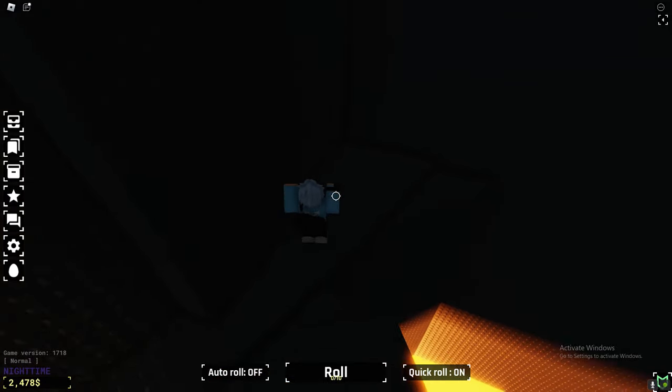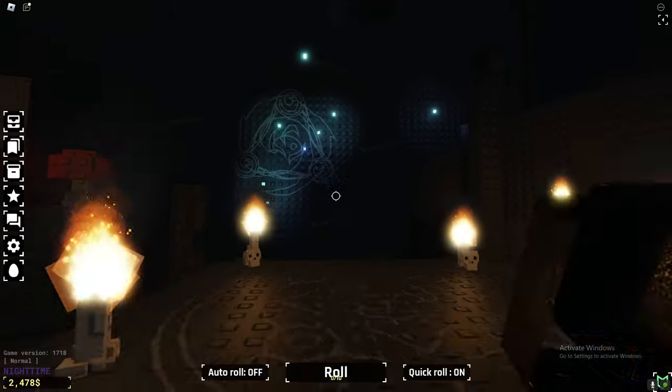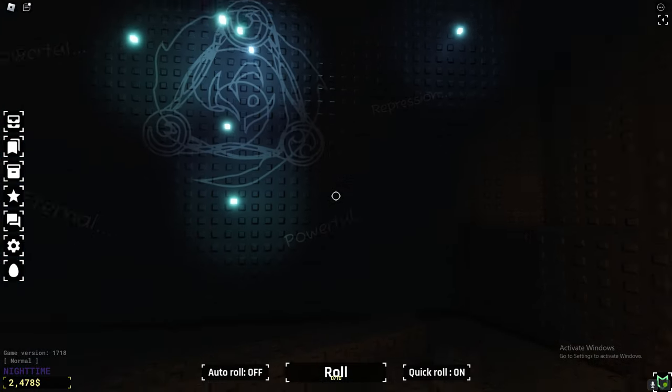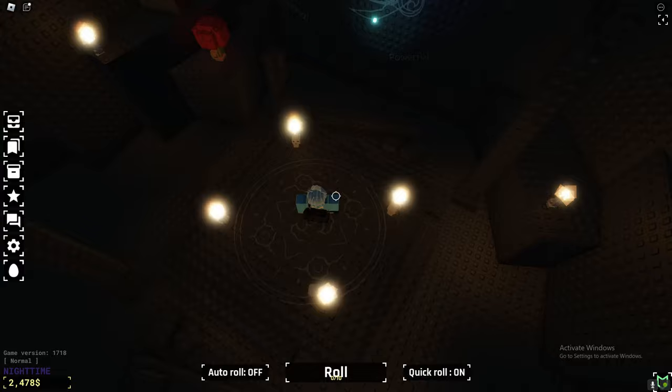All right, so once you guys are here, just go through here and you can see there's the altar. On the altar it does say 'this powerful absolute repression, powerful eternal.' So this is my theory on how you activate this altar.